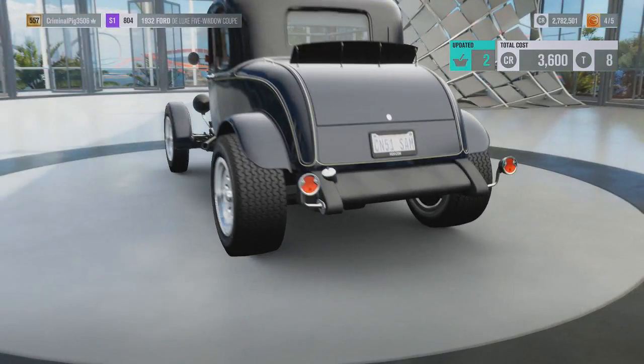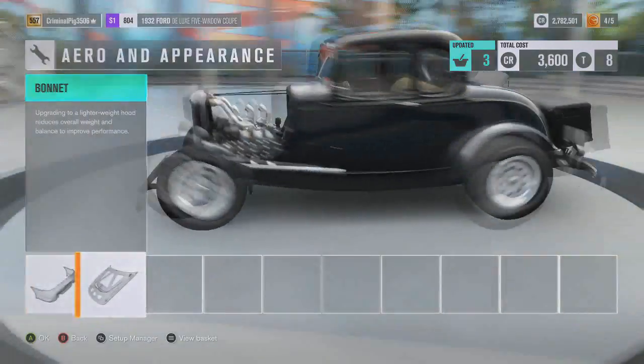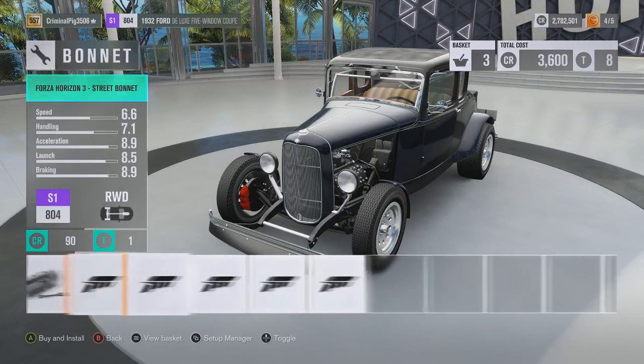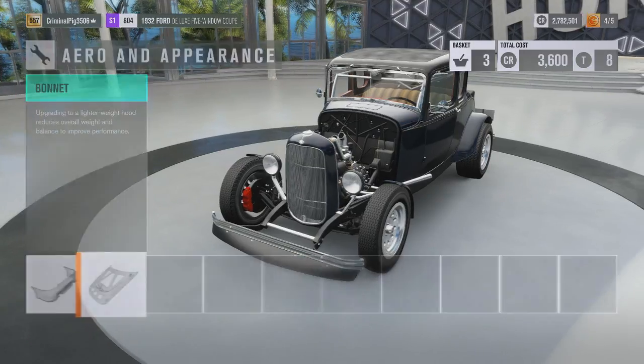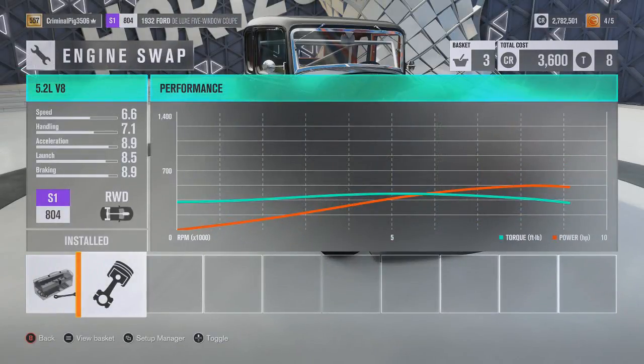I'm going to put that on — it actually looks really nice. Putting the stock rear bumper on, that looks quite cool. There are quite a lot of options you can do here. For engine conversion it's got a 5.2-litre V8 in it from the body kit.